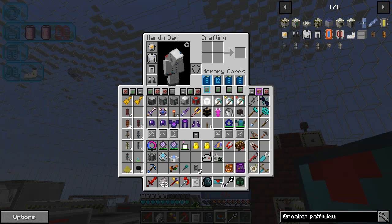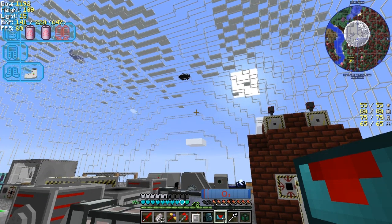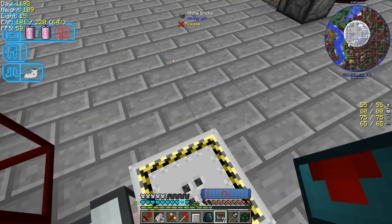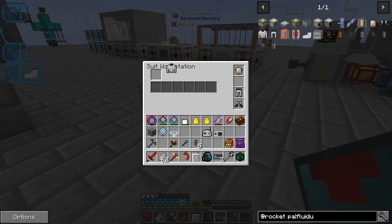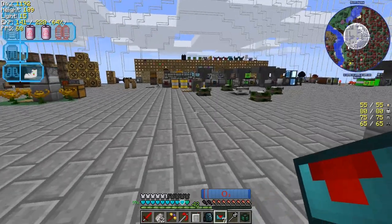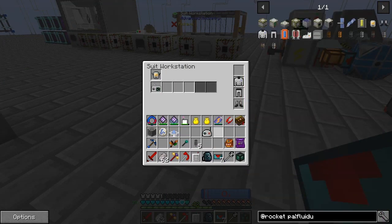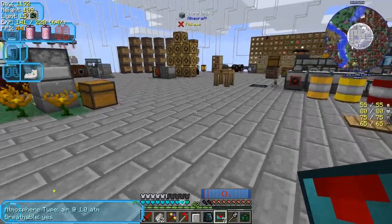I can't see the fuel indicator because the armor bar is covering it where the hydrogen level would normally show. I need to move the day-height, light level, and FPS display away. I suppose one way to test this is to put it back on here and see if it tells me - but it's not telling me. There are some more things we need to build. This doesn't tell me where it goes. I think this goes into the headpiece. Indeed it does - so now we can see the atmospheric pressure here at 1 atm.